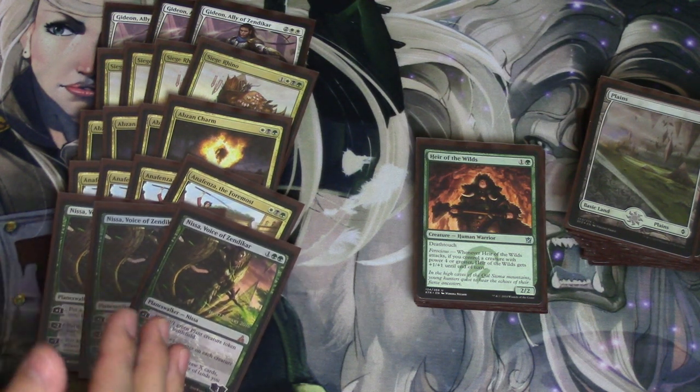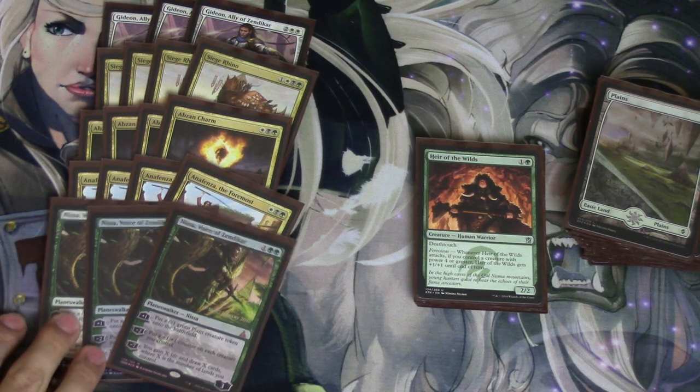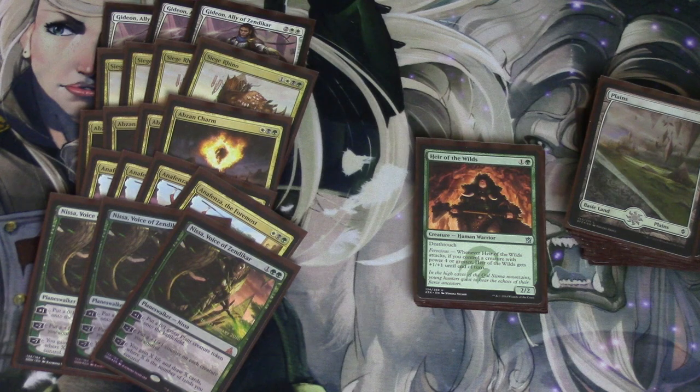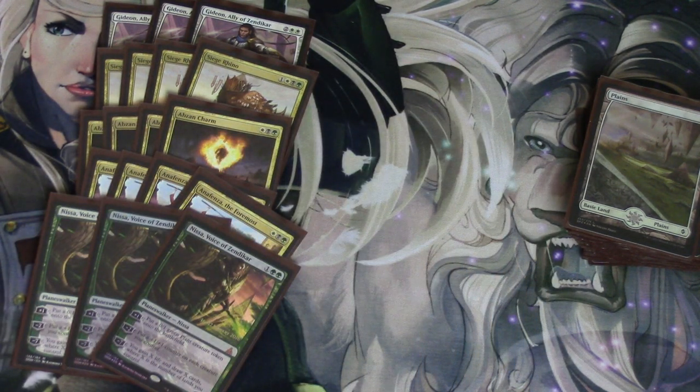I really did want to play a Nissa into a Gideon. Having two tokens a turn and then having the ability to pump those tokens is outrageous — that is how you win games and is a very efficient way to win games. Because not only does she make tokens, she pumps all your creatures. And a lot of times that is really relevant because one of your creatures is Hangarback Walker.